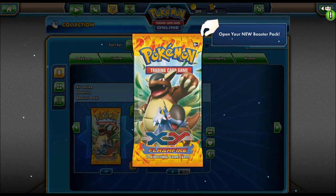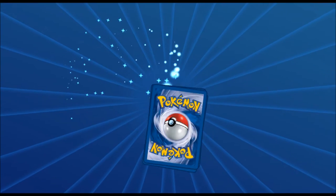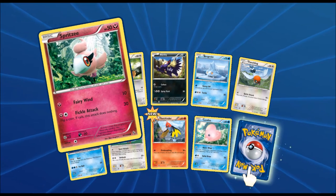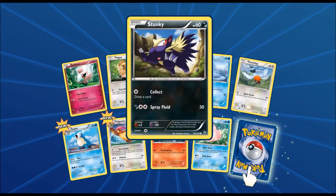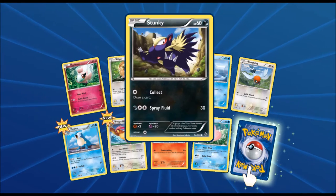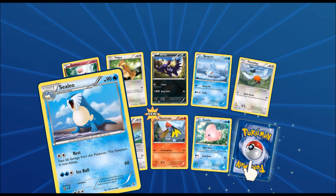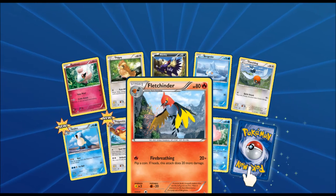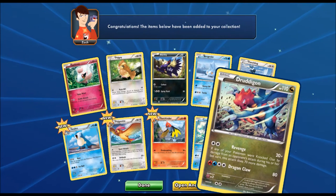Can we top that with the next pack? Can we get another EX? Cracking right into this one, we got another Spritzee, a Pidgey, a Stunky, a Bergmite, a Fletchling, a Cryogonal, a Pidgeotto — I love Pidgeotto — a Fletchlinder, another Luvdisc, and a Dragonair. After seeing the same cards a few times, I'll stop naming them unless it's something new.